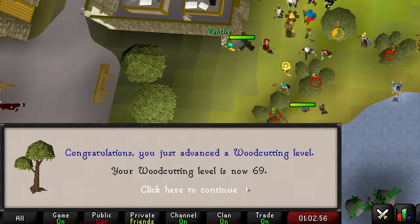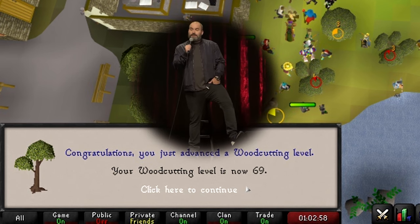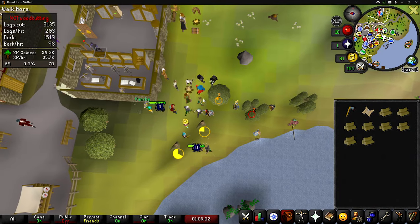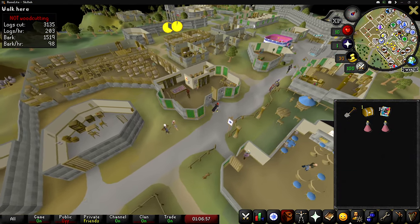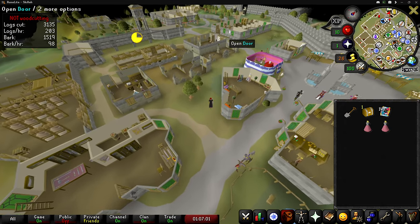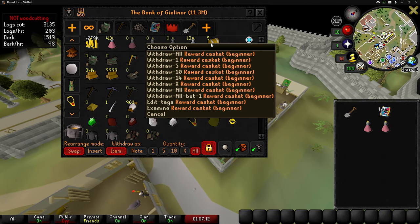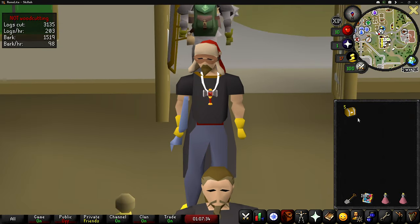Level 69 woodcutting! I think 69 is overrated and it sucks. Let's go throw these logs in the bank and get this clue scroll done. We got another casket. I didn't really show this in my other videos, but I've been saving up my clue caskets — I wanted to do a bigger opening. By bigger opening I mean five beginner caskets. So now that we got our five, let's see what loot we get.